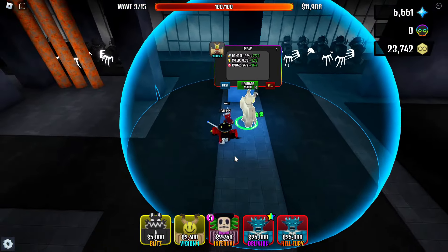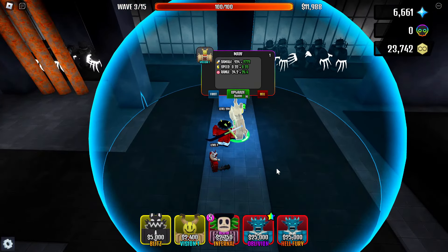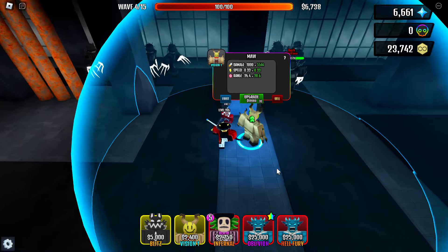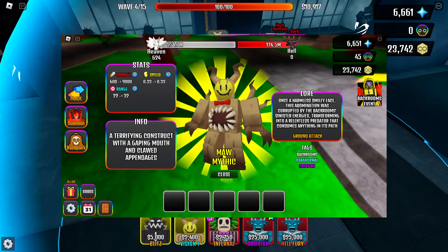So on the first level, Maw Tower deals 920 damage with 0.33 speed, or 300 DPS. These are the stats with the Freakshow boost. Here are the stats of the pure Maw Tower.